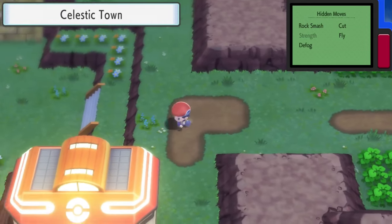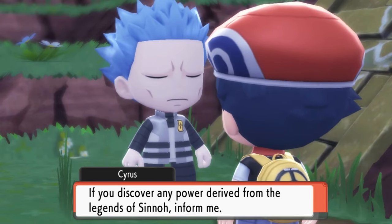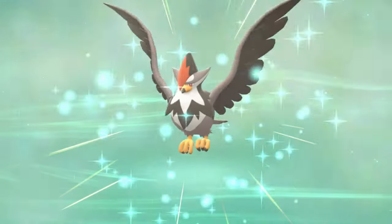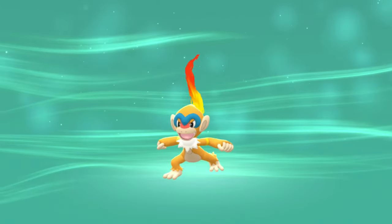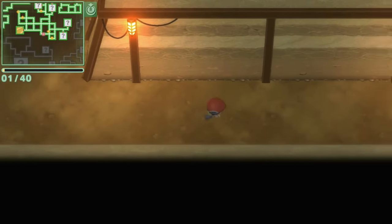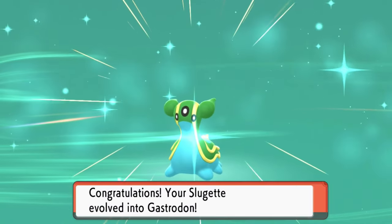I made it to Celestic Town to give the old charm to Cynthia's grandmother. Hedwig evolved into Staraptor, and Loco evolved into Infernape — a big power buff on the team. I then went to the underground to do a bit more training for Fantina. Slugat evolved into a beautiful Gastrodon.